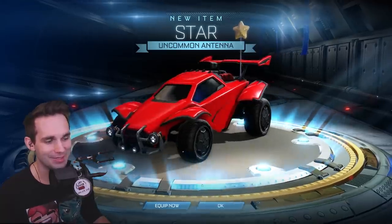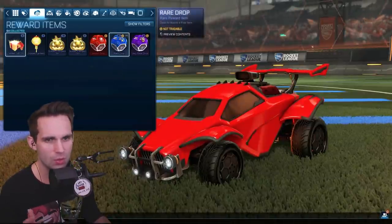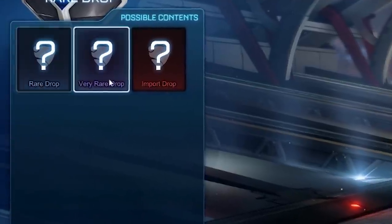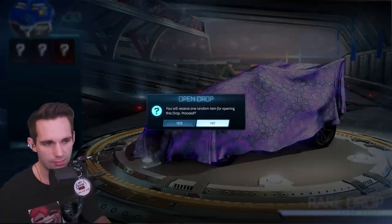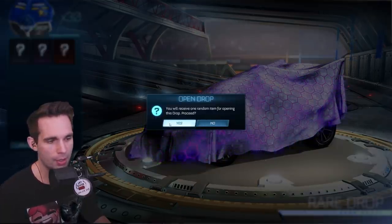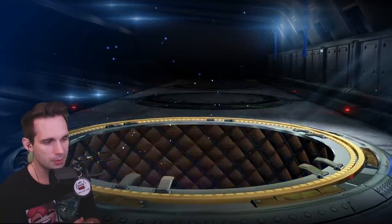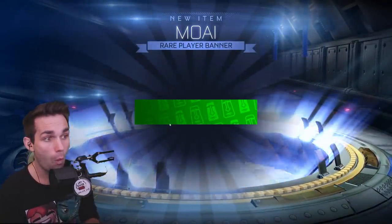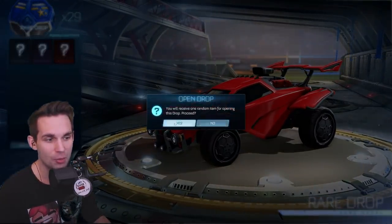I definitely have star antenna. So we got through all the uncommon drops — let's move on to the rare drops. We can only get rare, very rare, and import. A lot of these would be crate items because with the uncommons before, you couldn't get an uncommon in a crate. And a rare player banner — cool, good talk. I have 30 of these to go through, so we're gonna have to speed run this.